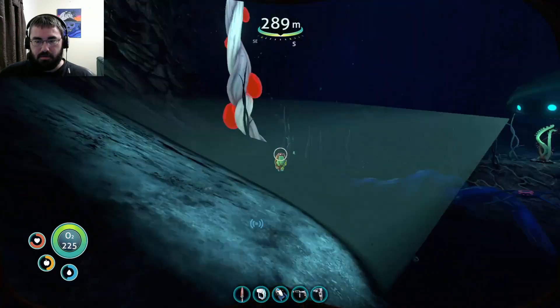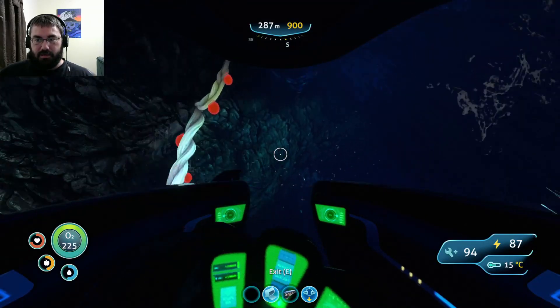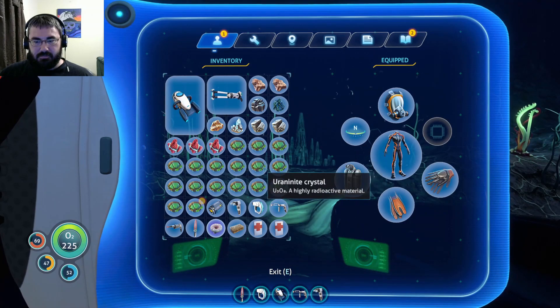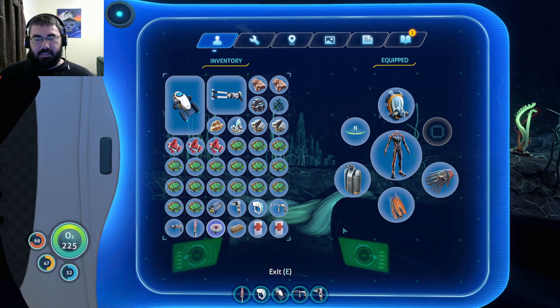Holy crap, I can't put two of them on there. I don't think that's absolutely necessary though. So how do I make the Gas Torpedoes? Just a Titanium and... I know I have some Gas Pods laying around. I'm running pretty low on Titanium.